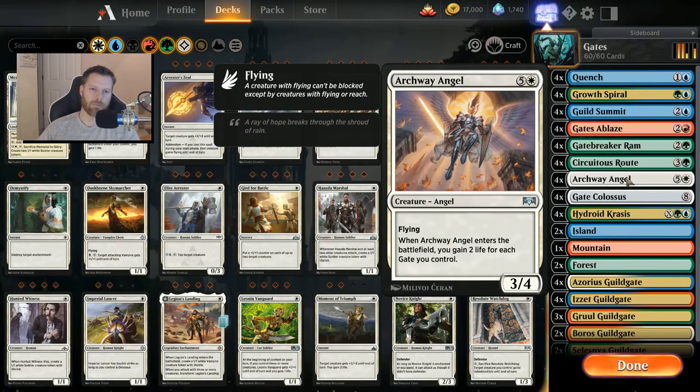I like to run Archway Angel in the main deck. It's a nice way to gain life back plus it's a 3/4 flyer, so it can block a lot of things. It's nice to gain life back if you've been fighting an aggro deck, or mono blue maybe. This deck in theory should handle mono red pretty easily unless that aggro deck gets up and under you. If you can stall them out for a turn or two, you've got a pretty good chance against mono red.